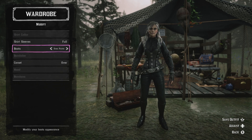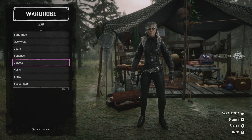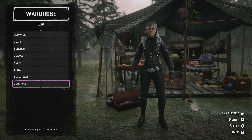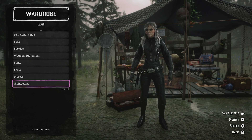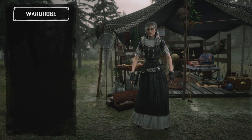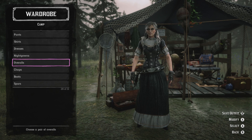If you want to modify the outfit you can tuck the corset into your trousers — that's absolutely fine. Once you've done that, head over to the dresses and apply any dress. Once you've applied the dress, head over to the pants and select the pants you wish to wear.